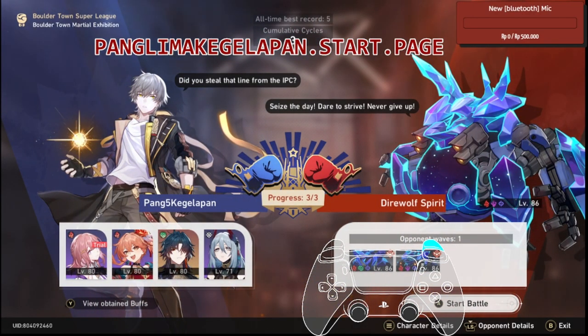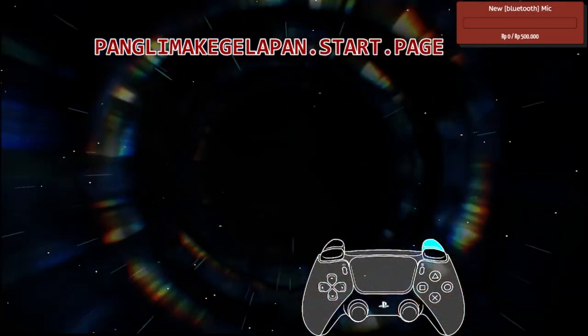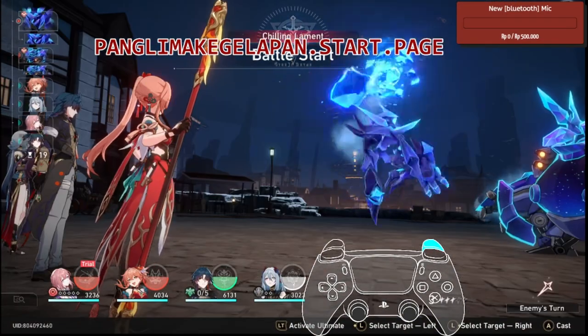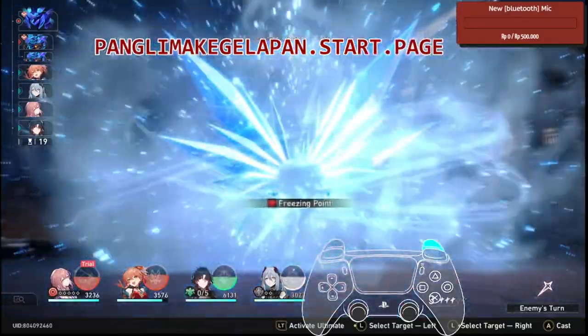I already have 3 cumulative cycles, so I have 2 last cycles that I can use. In here we shouldn't attack the main boss — it's a bit tricky. The main boss is tricky. The one we need to attack is that one — the skinny one, not the fat one.